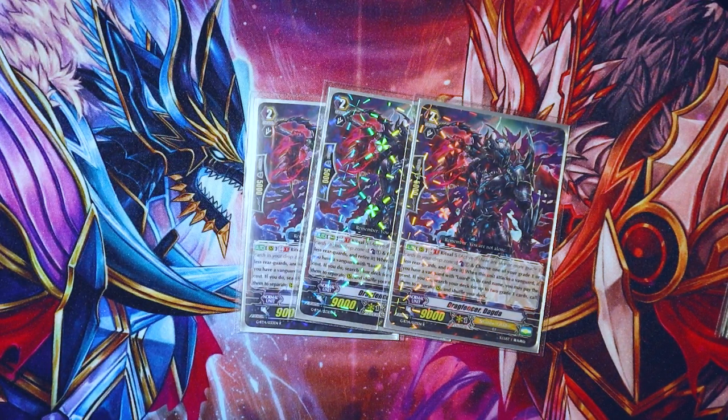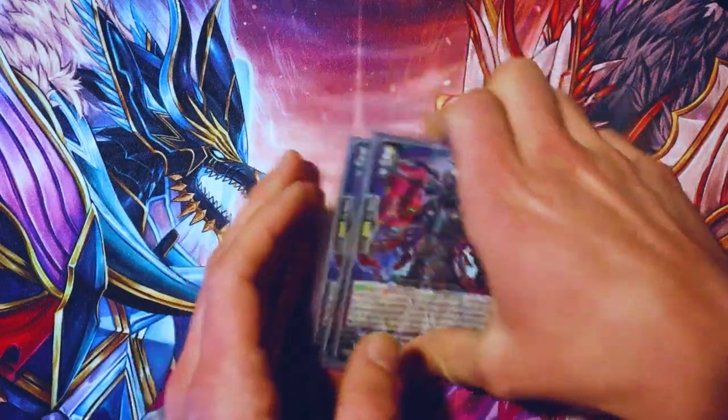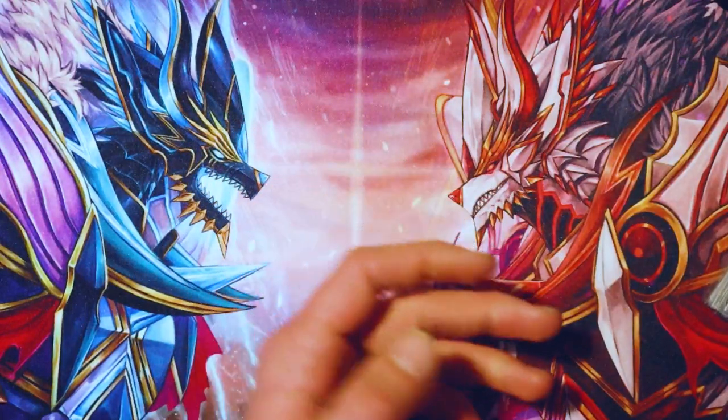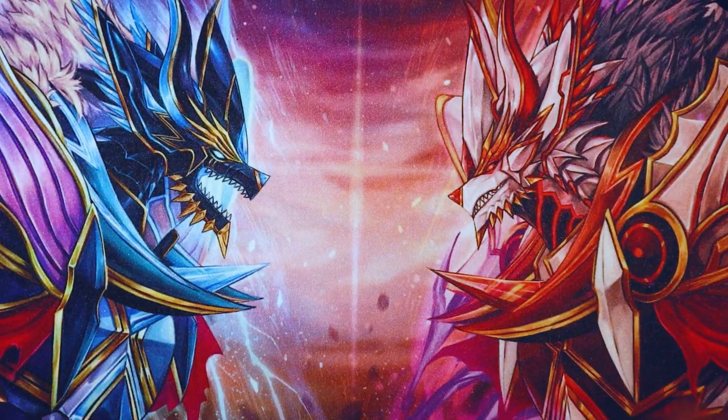Dagda's skill is GB one on rear guard, Ritual five, counterblast one. On attack, counterblast one, retire one of your grade one or less rear guards. You can only use this card if your vanguard is Luard. Basically: on attack, counterblast one, retire a grade one or less rear guard, then search your deck for up to two grade one cards, call them to separate rear guards, and shuffle. It's multi-attacking — if you get a stand on it, you can use it twice in one turn because it's also not once per turn. It's a very good card for your final turn.